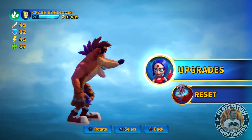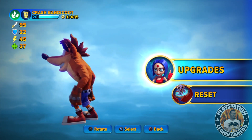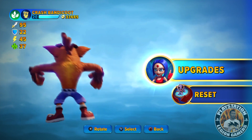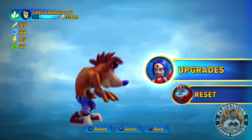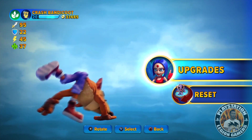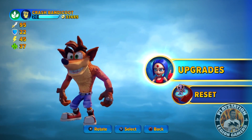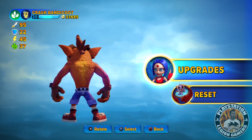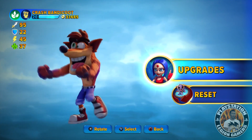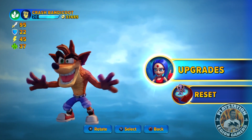As you notice, this isn't like the Crash Bandicoot that resembles the old classic. The one they added in Skylanders is one that has been experienced and went through all different versions of the Crash Bandicoot trilogy — that's why he looks like this and can use all the different tricks and weapons from all the different games. I do like that he has the classic dance; it's pretty cool that they added that.